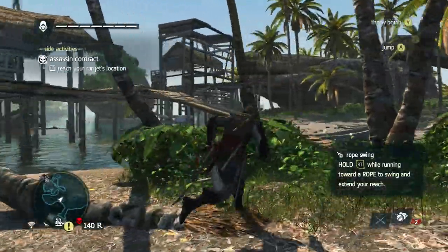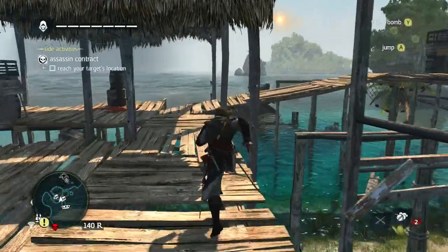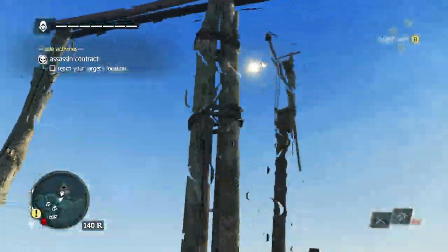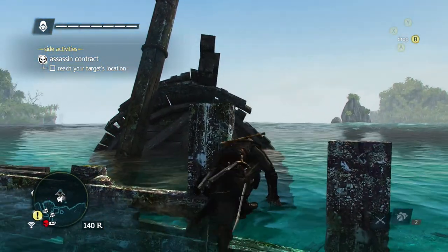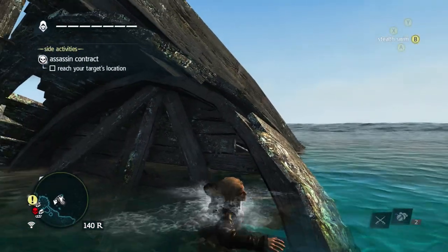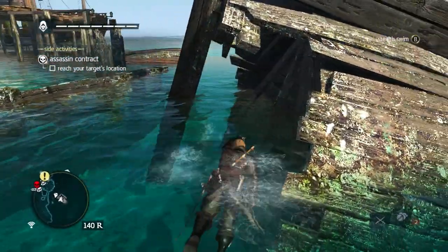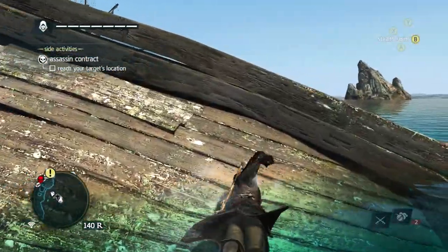We'll grab the viewpoint first — that's definitely it. Oh, there's also a data fragment, which I believe you get for jumping off the viewpoint. Yeah, that's what it looks like. So we'll grab Mariguana's viewpoint. This is gonna be my favorite island of the entire game just because of its name.